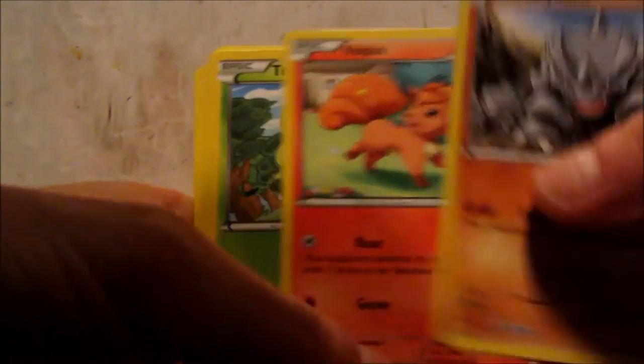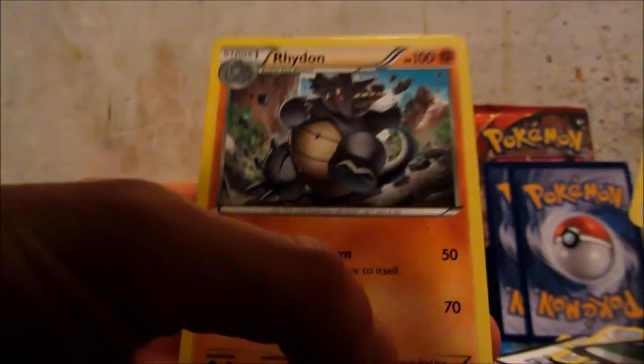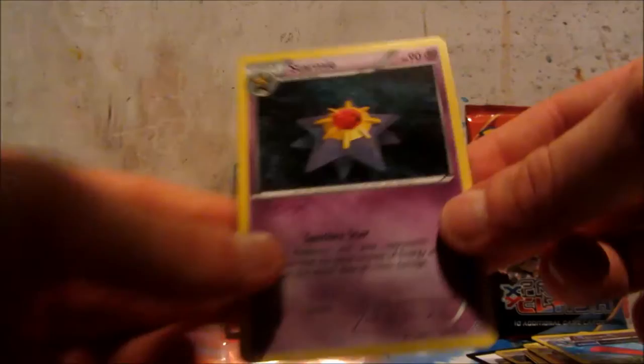Rhyhorn, Vulpix, Torchic, Zigzagoon, Barboach, Linoone, Bouffalant and Rhydon. Reverse Azumarill Ancient Trait Rare. Not bad. And the rare is a Starmie.